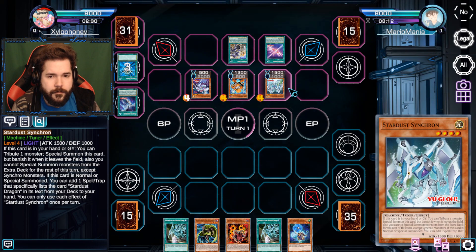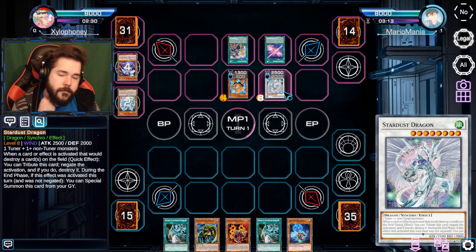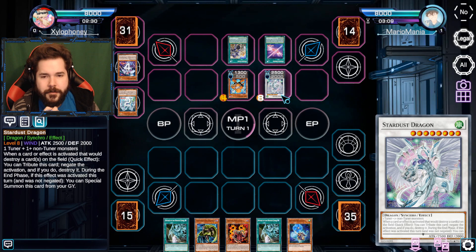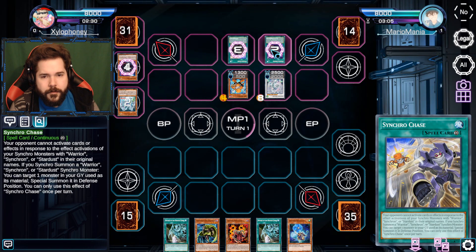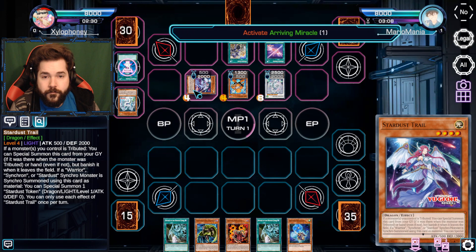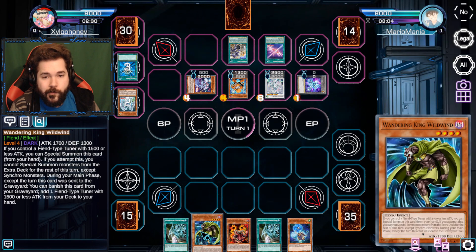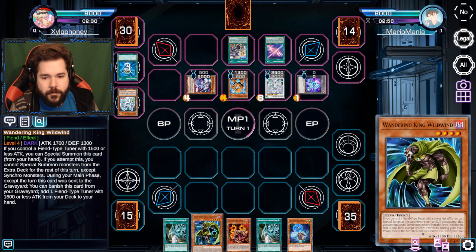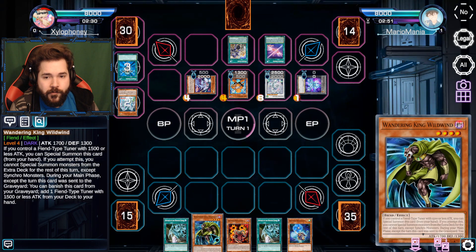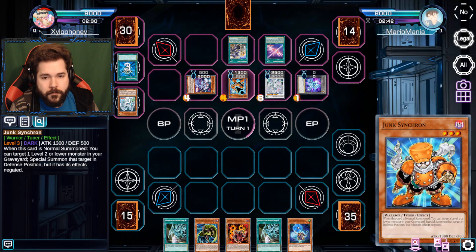Let's bring out the Stardust Dragon. Unfortunately, with any card that brings itself back from the graveyard, it does add the stipulation that it needs to be banished. That's fair though - that's still good. I like the bonus effect you get: the spell support, and each one gets their own effect. This one gets to bring itself back to the field, that one lets me get a draw and a Stardust Token. Stardust Trail also lets me get that extra draw.